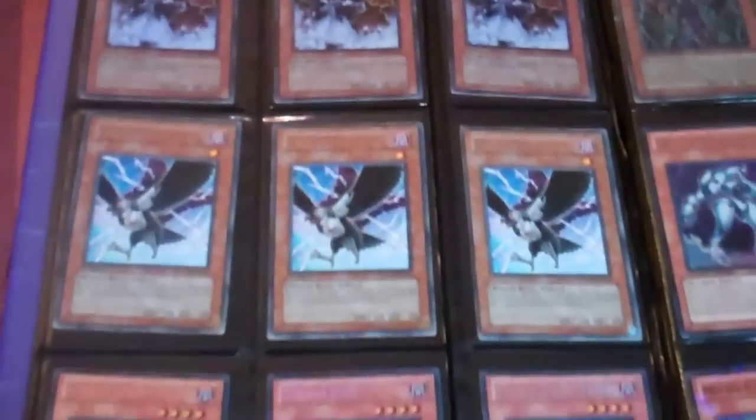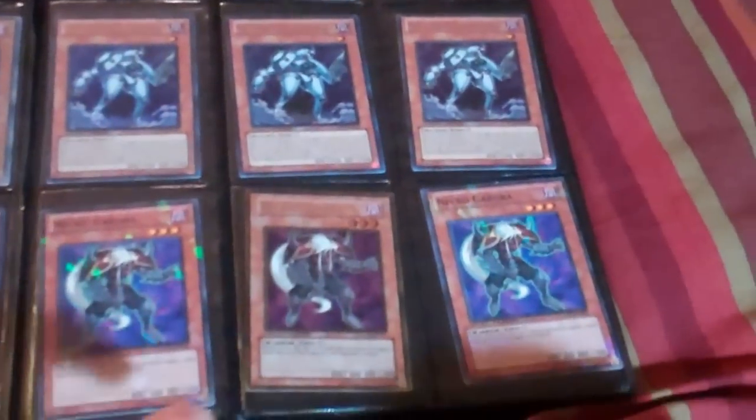These are all Jinzos and they're all damaged. I have 3 PSVs, 3 BBTs, 2 Dark Beginnings, and 1 Retro Pack — they all have some sort of damage or play wear. I can do three for $5 on those. Three for $5 on the Secret Raviels, three for $5 on the Ultra Necro Shades, three for $5 on Rare Crows, three for $5 on Sting Street Patrol, three for $5 on Plasma, three for $5 on Mech Lord Weasel.